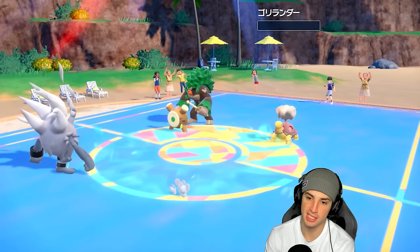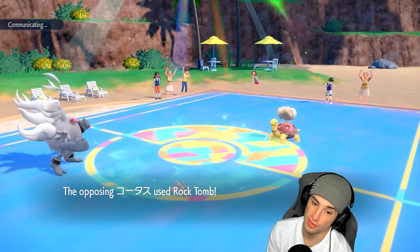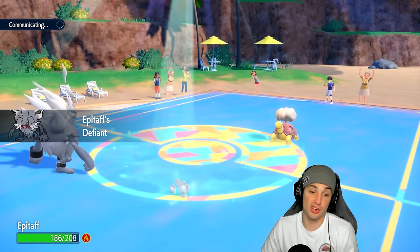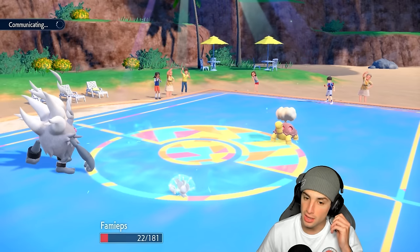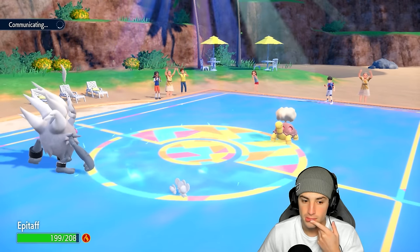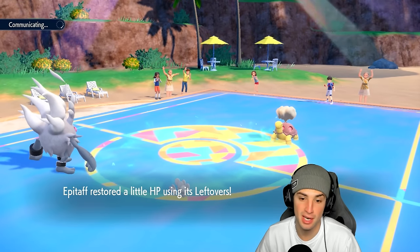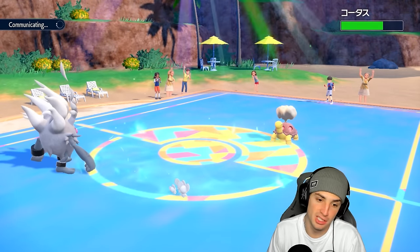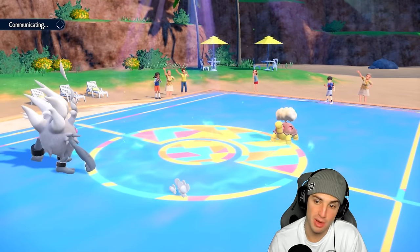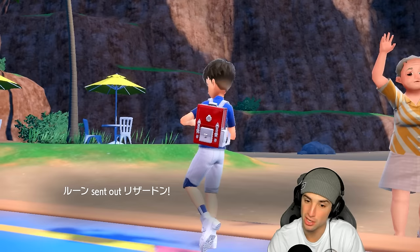They have Choice Scarf Charizard coming in. Rock Tomb launches and triggers my Defiant — thank you very much, that's a plus-two attack boost for Annihilape. Rage Fist with plus two can do a lot of damage, even with the burn. I wonder who they go into — probably Charizard is the scary one since it might have Heat Wave. If it does, I can just Follow Me to redirect the shot.